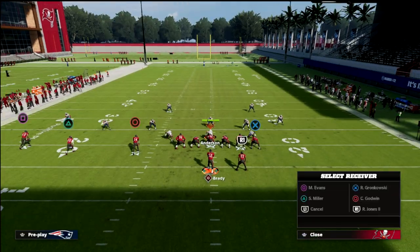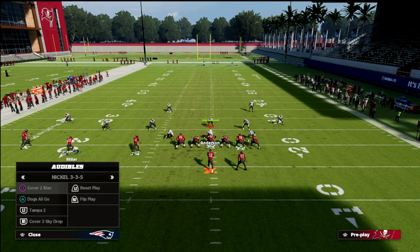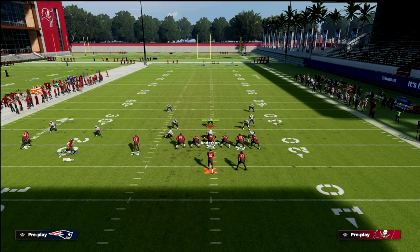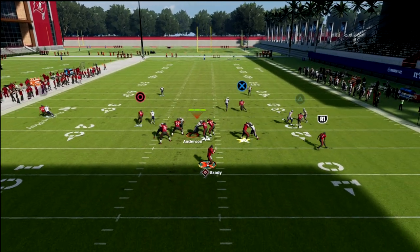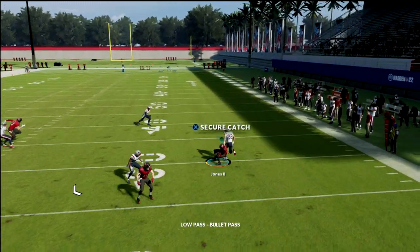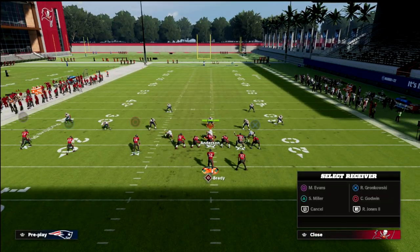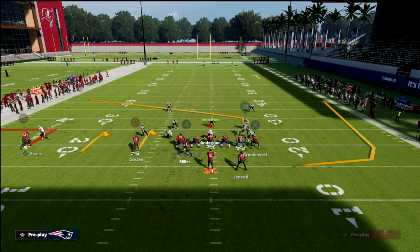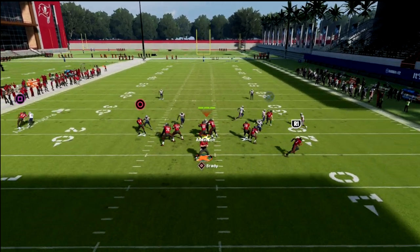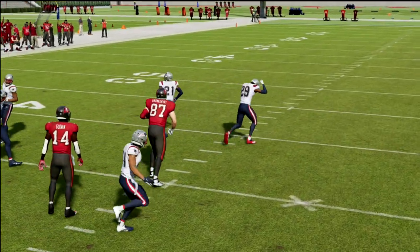Typically one of your hitches will be open unless they run man-to-man. If they run man-to-man, your wheel route to the running back and your post to the tight end will be open. If it's man coverage on the back, just lowball it and do that secure catch — we've covered that on the channel several times. And remember, we're putting their user in a bind: if their user tries to take away the running back wheel route, now you've got that tight end post that you can secure catch over the middle of the field.